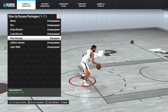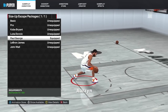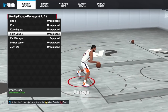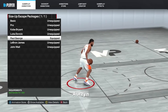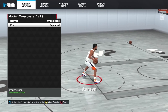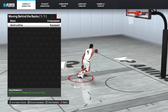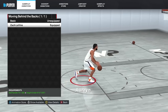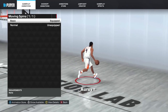For size-up escape, the best I found is Paul George — I really like the size-up escape crossover in it. Other good options include Kobe, Luka, LeBron, and John Wall, but I'm keeping Paul George for the dribble tutorial. For moving crossover I have pro, which allows me to do the spin back I'll show later. For moving behind the backs, the best is Zach LaVine — if you're a guard under 6'5 with 90-plus ball handle you can get Steph Curry, but otherwise Zach LaVine is fast and smooth.